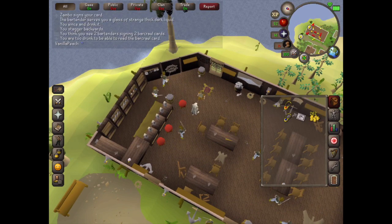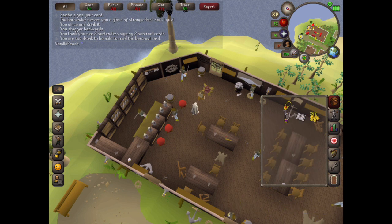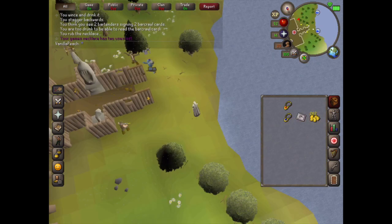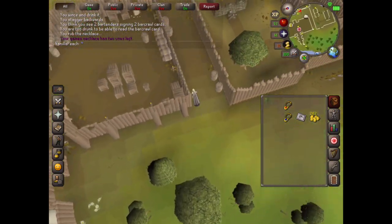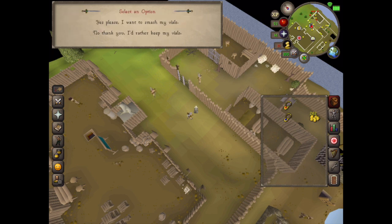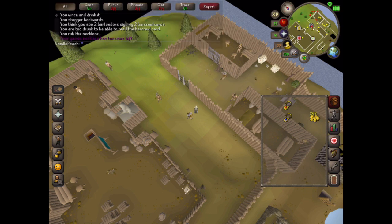When it says you are too drunk to be able to read the Bar Crawl card, it means that you're done. Head back to the Barbarian Outpost — just use your games necklace and then go back to the guards. You can choose if you want to learn to smash your vials automatically or not. There you go — you have completed the mini quest. Congratulations.